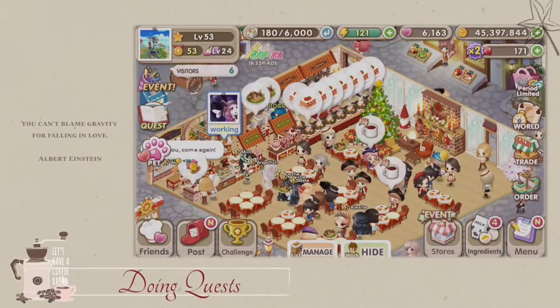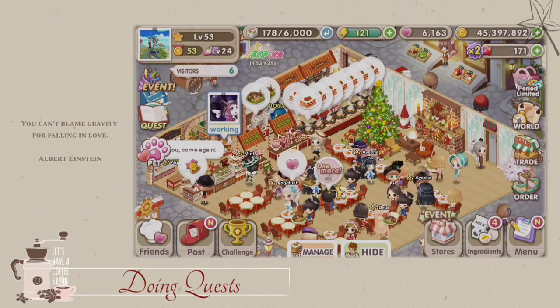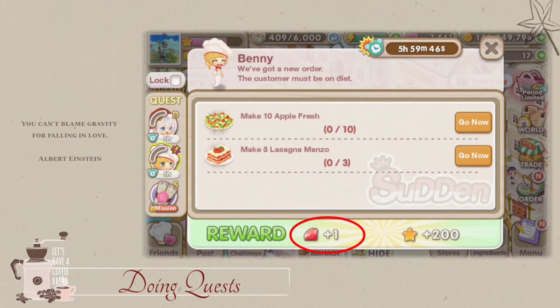On the lower left side of your screen. Another way to get rubies is through side quests. Sometimes getting a ruby from a side quest has a time limit, so you have to do the quest right away to get that ruby. And if you see a yellow exclamation point on top of the head of your customer or the non-player character, click it and it will give you an additional quest that rewards you with rubies.